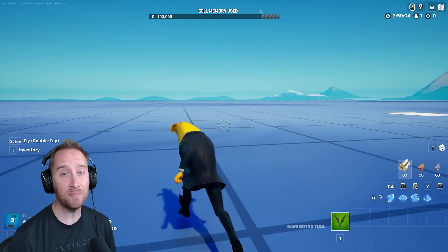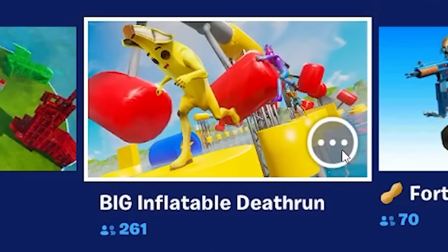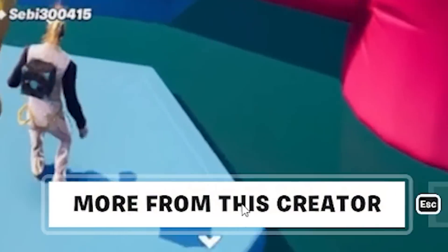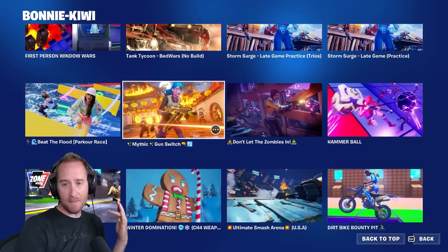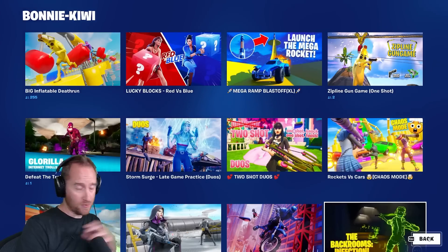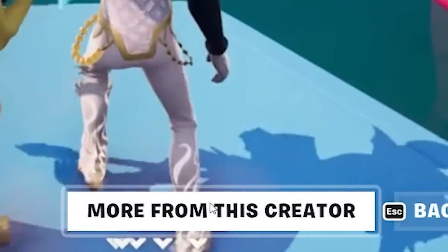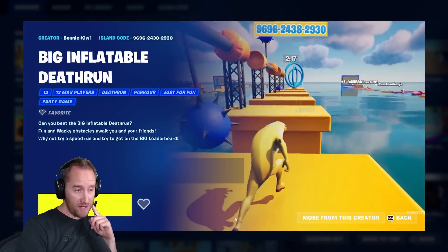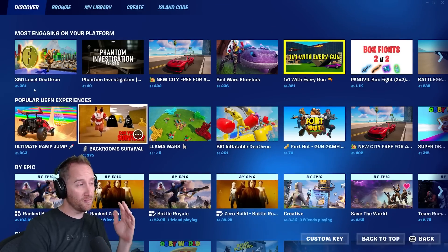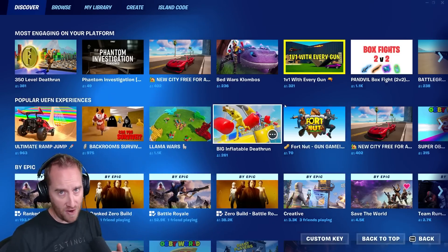Now let's go over the updates in Creative. They've added back creator pages. If you click on a map — say, the Big Inflatable Death Run made by Bonnie Kiwi — you can see 'more from this creator' down there, and clicking it shows all maps by that creator. I'm really excited it's back and hopefully working for real now. What I'd love is a 'follow this creator' button, and a subscription feed in Discovery so you can see new updates from creators you follow. Please, Epic!